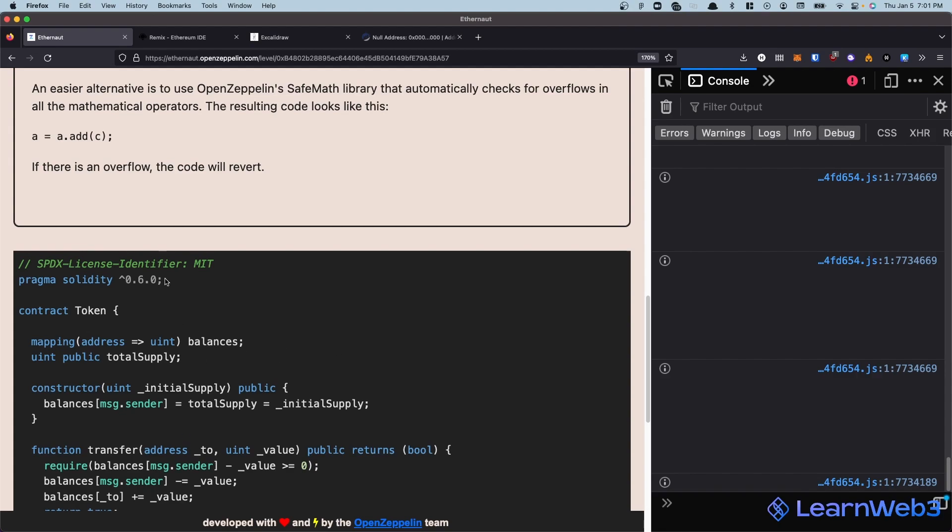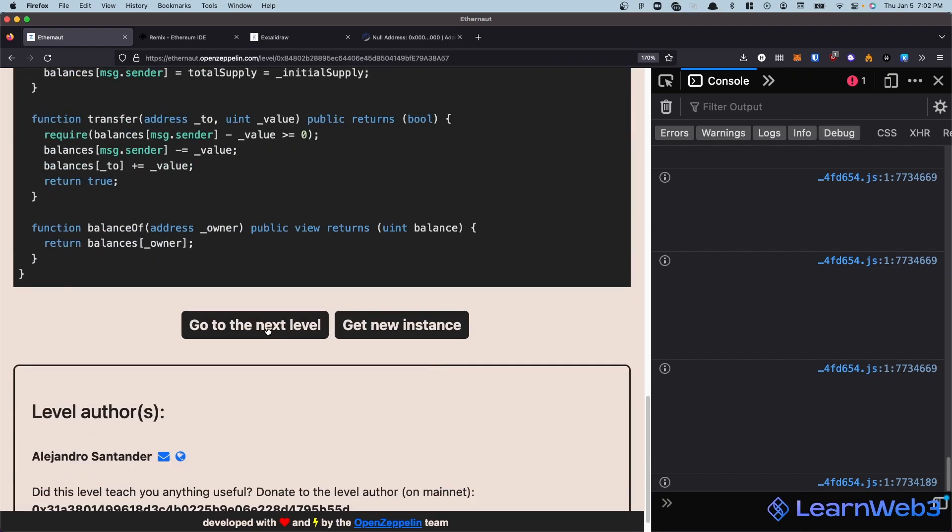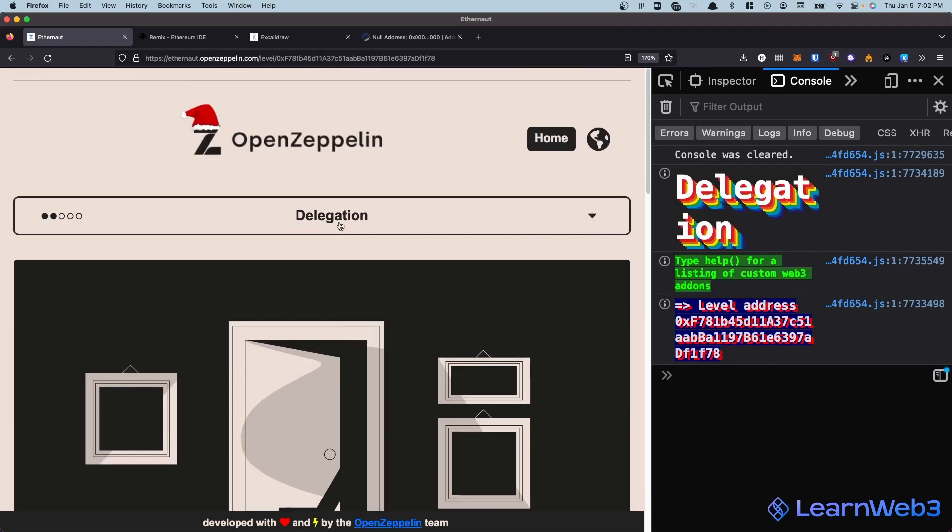If you're using newer versions of Solidity you don't really need to worry about this. However, there are a ton of contracts on mainnet deployed before the latest Solidity version came out, which either do use SafeMath or have a potential underflow/overflow bug present in them. So that's it for now — hope you learned something and have a good one. I'll see you in the next level, which is going to be Delegation.